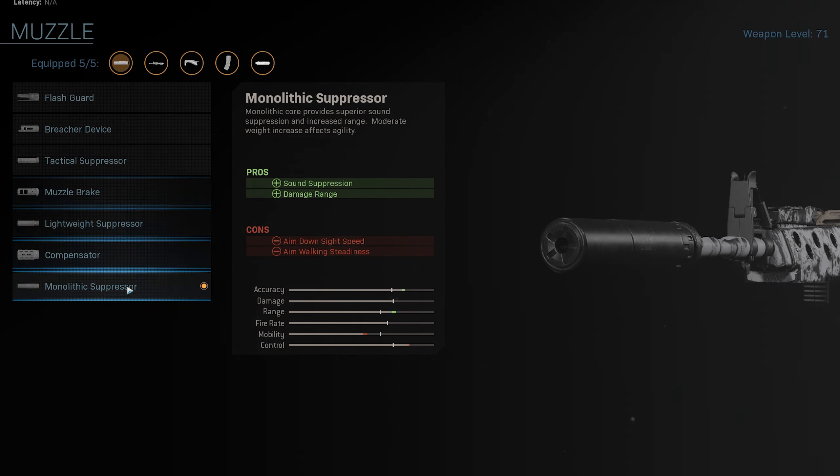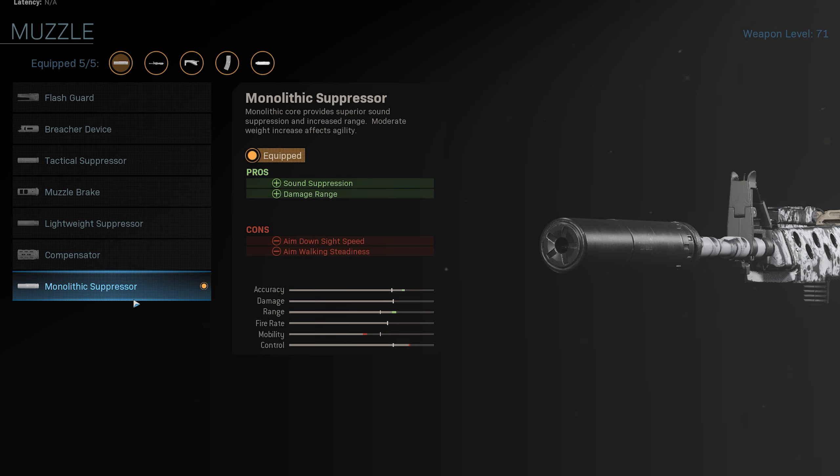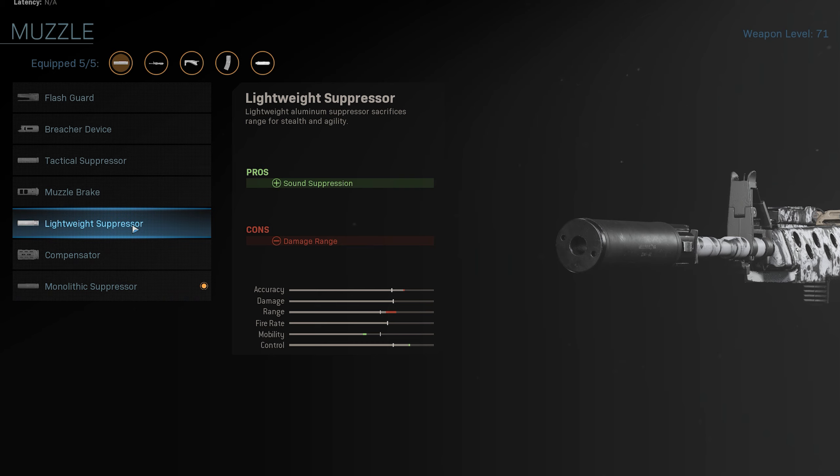First, the muzzle is a monolithic suppressor. The reason why is because it gives you a bit more accuracy and a little bit more range, and I recommend having a suppressor anyway because you don't want to show up on the map every time you fire a shot. The other suppressors give you less range and a little bit less accuracy, which you need if you're going to be taking out people in mid range combat — which in Warzone, being a pretty big map, you're probably going to be doing.